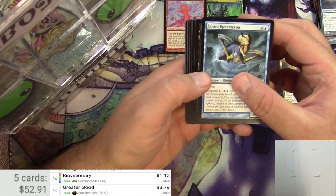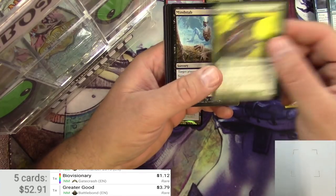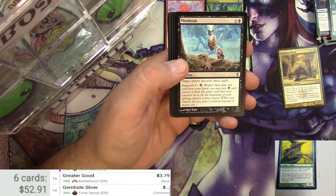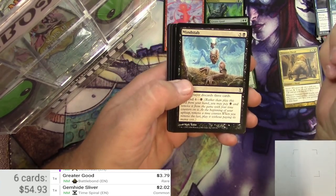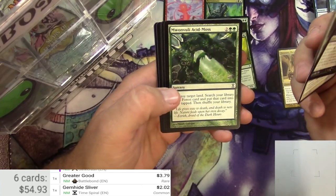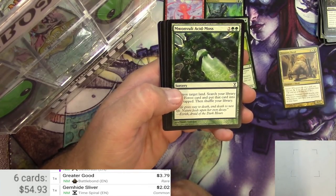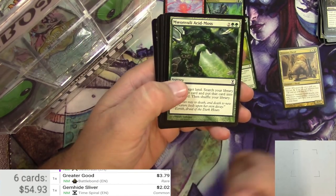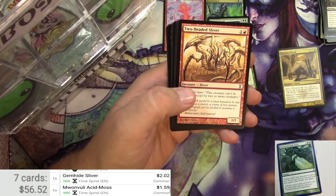Errant Ephemeron. Strangling Soot. A Gemhide Sliver — pull that one, I'll even scan it. It's a two dollar common. Mind Stat — I guess having a bad day. Gaze of Justice. I'm going to try to say this: Wanvuli Acid Moss. I love this card. Running into it in the bulk boxes because it's worth a buck or so. That's scannable.